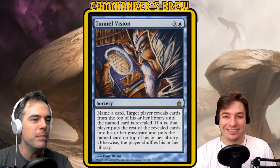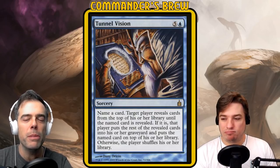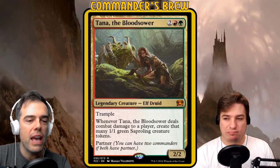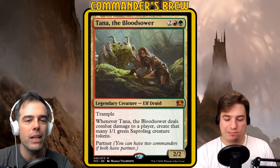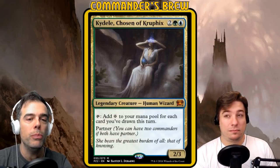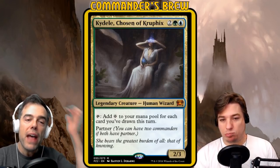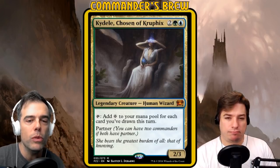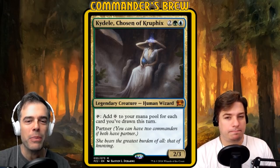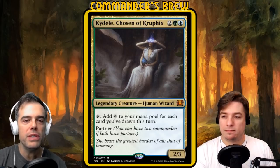This is going to be a three-color deck going for the Temur colors of red, green, and blue. The commanders we've picked are more placeholder partner commanders. Tana the Bloodsower — two red green, legendary elf druid, 2/2 trample, when Tana does combat damage to a player create that many 1/1 green Sapling creature tokens. There's no support for this commander in the deck — we may cast it if we need a body, but that's probably it. However, Kydele, Chosen of Kruphix — two blue green, legendary human wizard, 2/3, tap: add colorless mana for each card you've drawn this turn. That's a card we will be able to take advantage of. Kydele will be our main commander spiritually for the deck — we're kind of just splashing red.